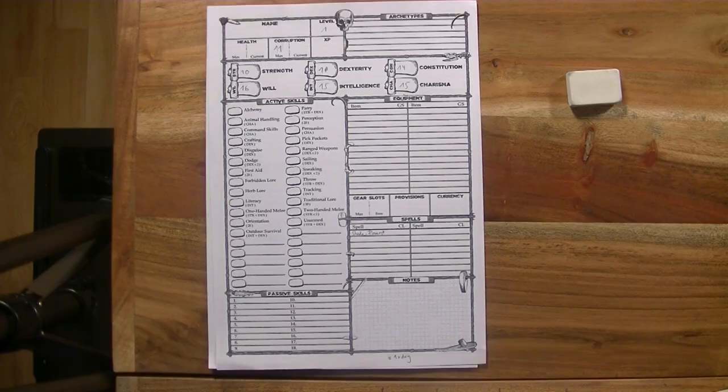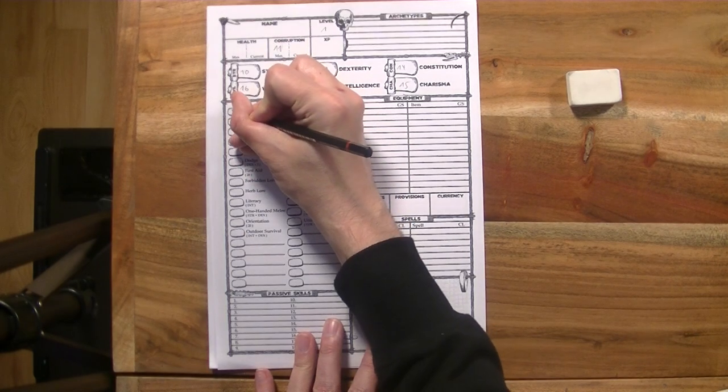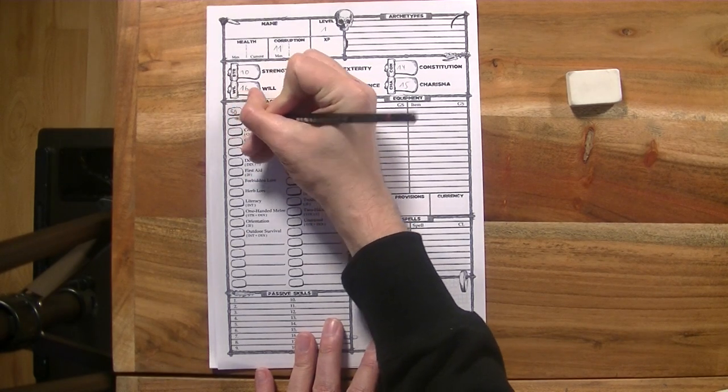The fact that we have skills with a max rank of 50 at character creation and use a d10-based system already suggests we're dealing with a percentage-based skill resolution system — which is in fact what we're dealing with. To increase our chances of success we increase the rank of the relevant skill. Since I want to benefit from one of the strengths of this game, I'll put Alchemy as high as I can, because I really want to play around with that alchemy system.